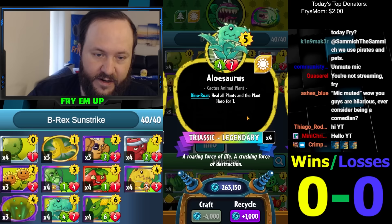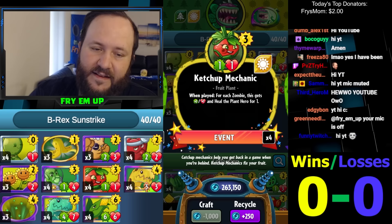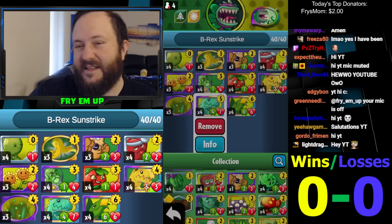Sunstrike will also work very well with a lot of other cards in the deck, like Cobb Cannon going face for 6. This will get face for 4 if it has strikethrough. Your Pepper MD is also going to be another very big card. You can buff that using the Little Buddies that will heal you for 2.